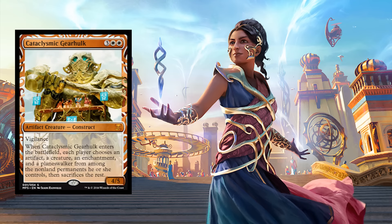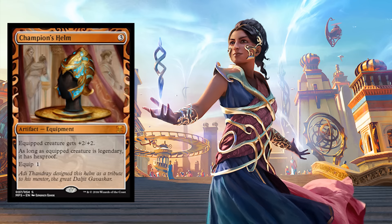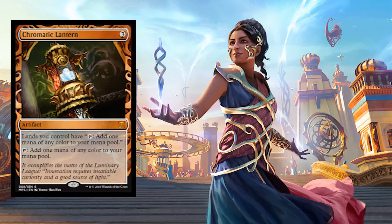Cataclysmic Gearhulk — just a beautiful card. Champion's Helm — again, beautiful, beautiful, beautiful card. Chromatic Lantern. Remember, these are all going to be foil too, so there are definitely some hits and there are going to be some misses.